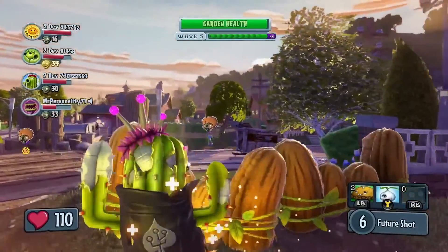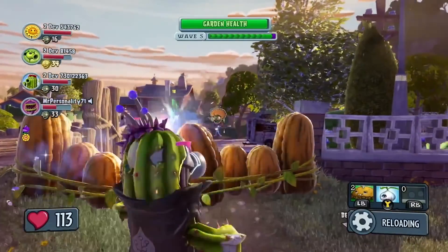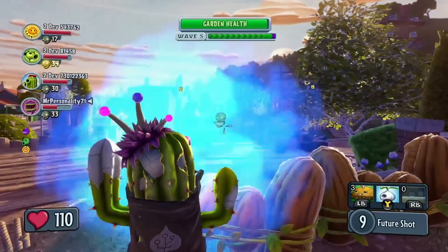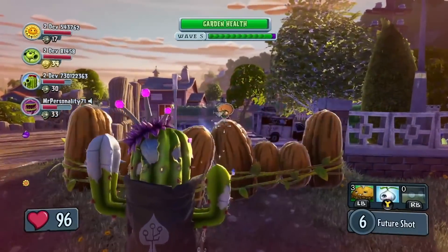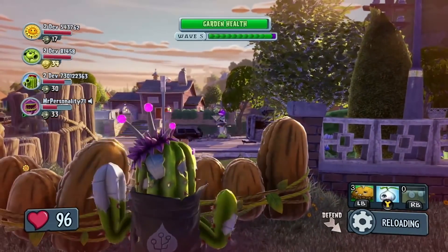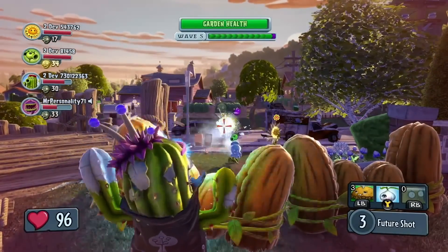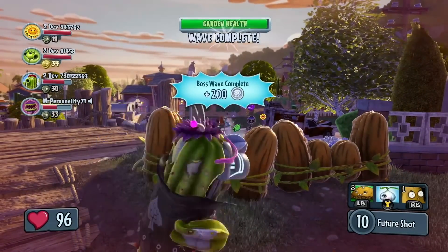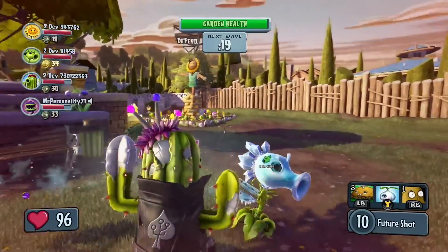Back to the Future Cactus now, deploying some Walnut Barriers for cover and using her charged attack on another Disco Zombie. The other plants are gonna join the fray to help finish him off. With the boss wave complete, the plants can now regroup and get ready for the next wave.